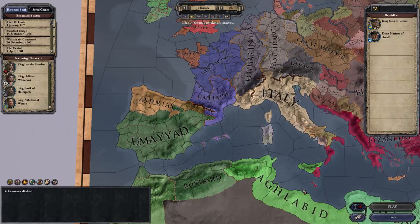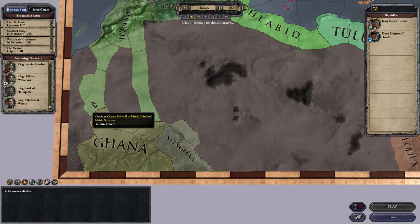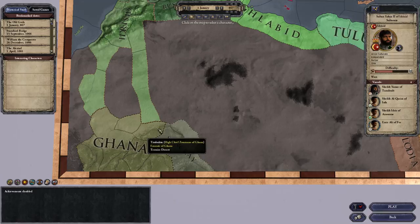They haven't added more territories here, but they expanded these counties so they just look a little bit bigger. If you remember from before, this county here - Ijil - was off as a lobe. Same thing with Tadmeca, it was this little lobe thing just sticking off.